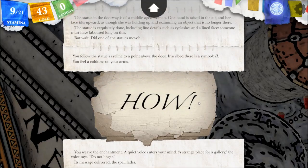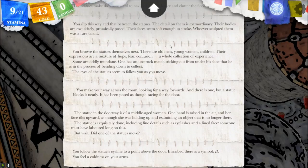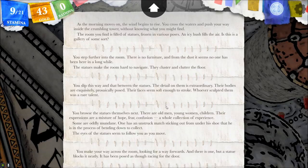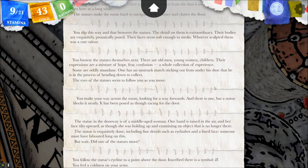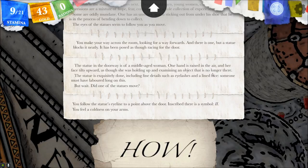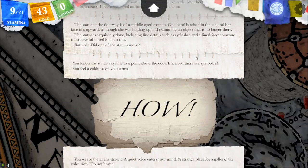A strange place for a gallery — do not linger. Yeah, these statues might be dangerous. No furniture, filled with statues frozen in various poses: old men, young women, and children. Expressions are a mixture of hope, fear, and confusion. The eyes seem to follow us as we move. We think one of the statues might have moved. There's the symbol too.